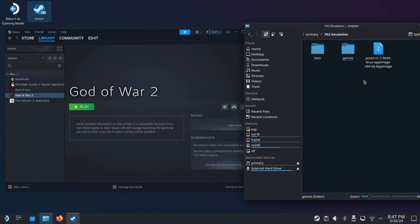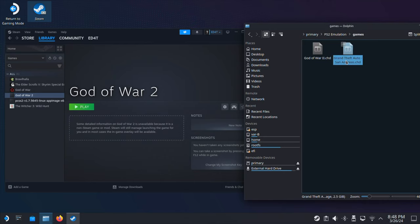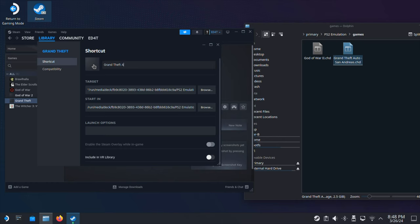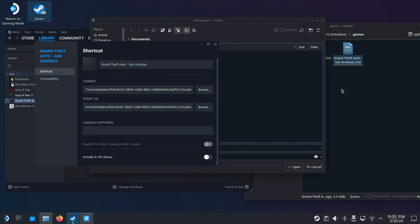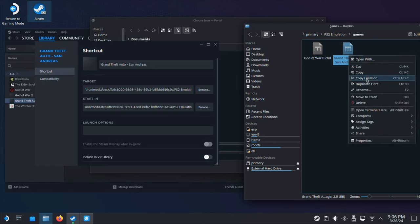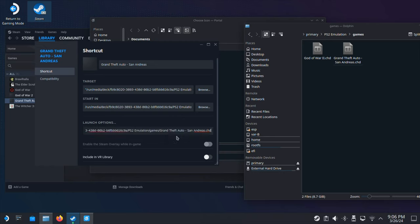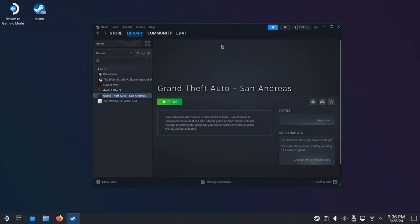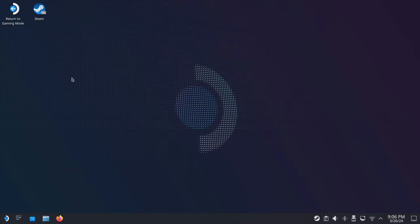Repeat the same process for each additional game. Just remember, every time you want to add a new game you have to add the PCSX2 AppImage into Steam and then modify the launch options. Now we already have two PS2 games added into our Steam library. Let's switch back to gaming mode.